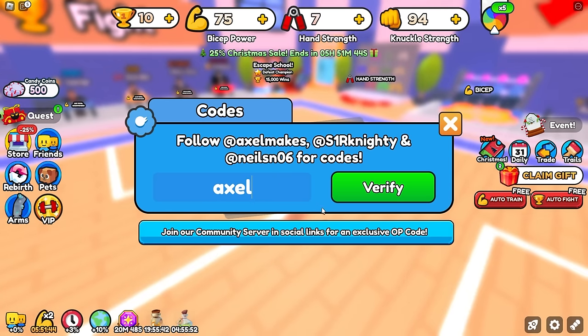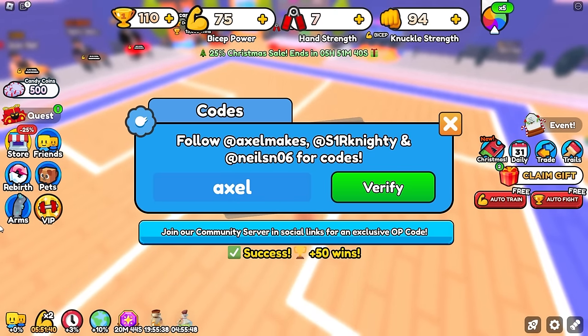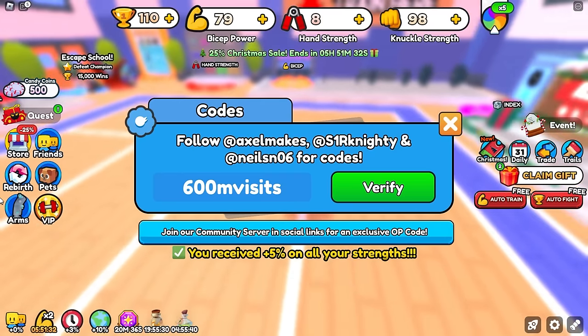The next code is 'Axel'. This should give us 50 free wins, but since we have times-two wins it should give us around 100. Then the code '600M visits' will give you plus 5% all stats.